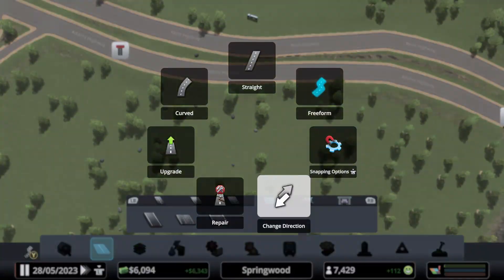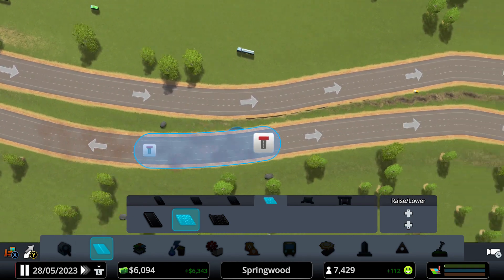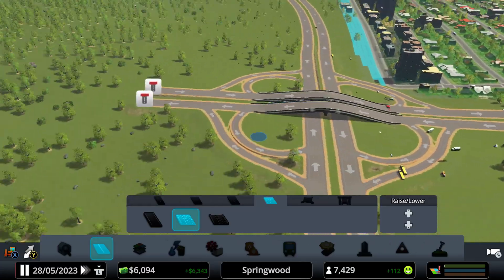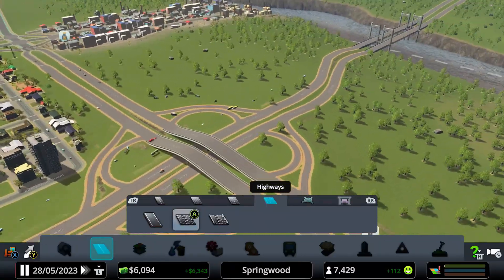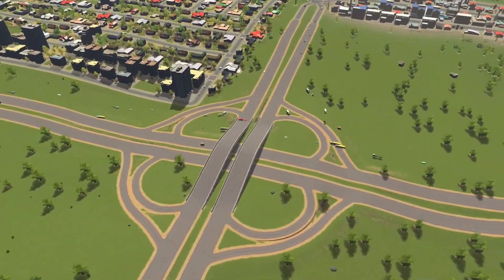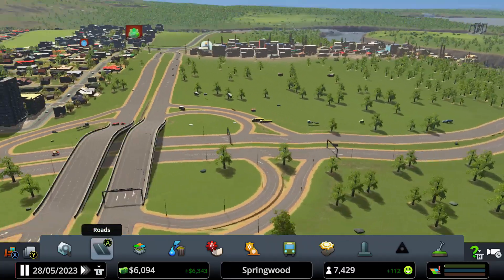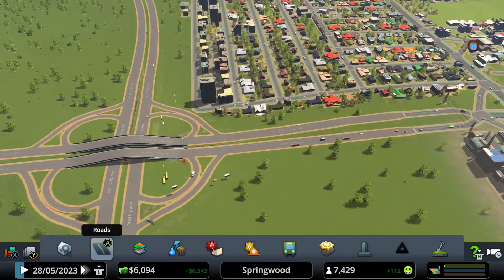I'll leave it like that — I don't want to waste more money. I'm only left with 6,000 now. Let's just change directions. That's really nice, I like that. Now the road is okay.